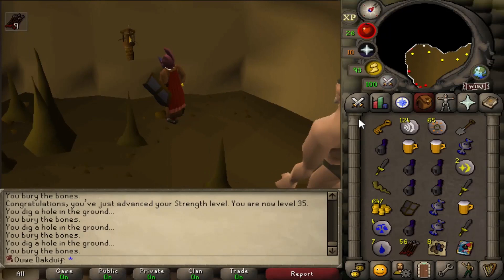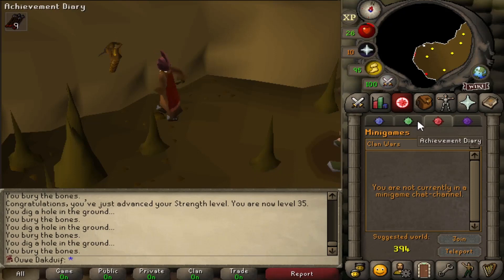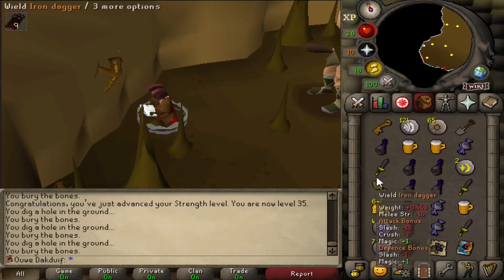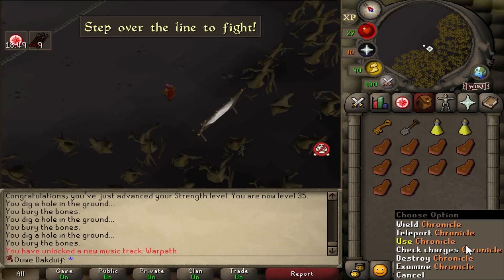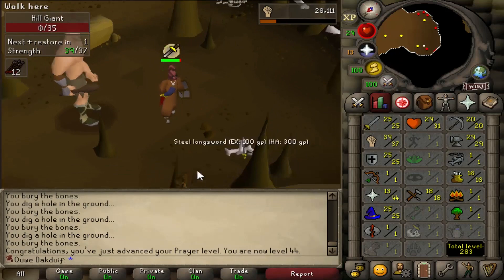I filled up my inventory and I think I have a great way to bank now because I need prayer — I need an altar. A very nice way to do this is by going to Clan Wars, because there's a portal that will reset my stats — prayer, run energy — there's also a bank so I can bank my loot, and after that I can use the Chronicle to teleport back to the Champions Guild and then go back to the hill giants. So in the portal we go, teleport, restore stats, and continue another trip.